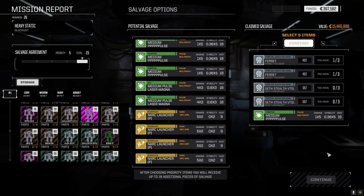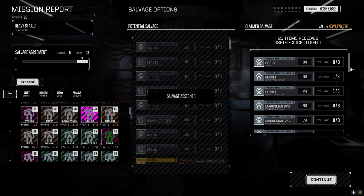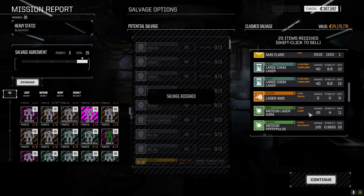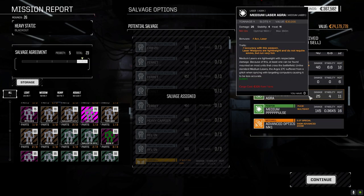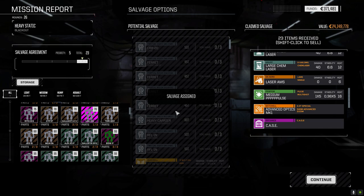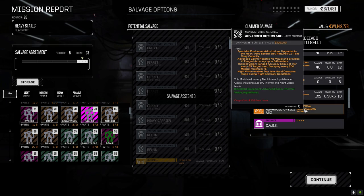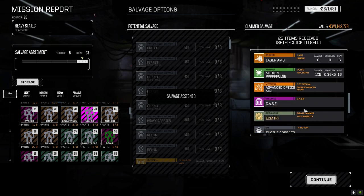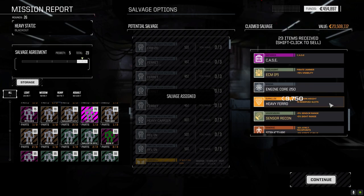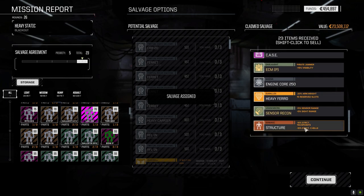Alright, we got a Crab part, two Marksman parts, Rifleman, AMS flare, a couple of large chem lasers, medium laser aggro — that's the old crappy one, we'll get rid of that. We got the advanced optics. I don't know how often that happens — maybe 50-50. When I grab an item and put it back it'll show up in here. There were three advanced optics. Standard can go, heavy ferrule we'll keep, recon sensors we'll keep, drop the structure. Not too bad.